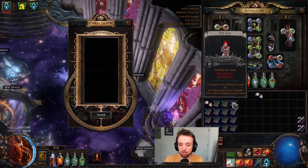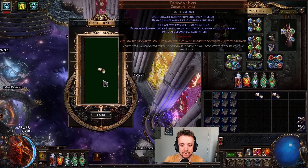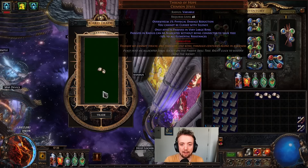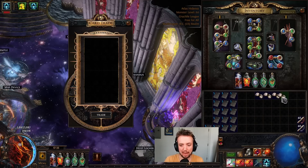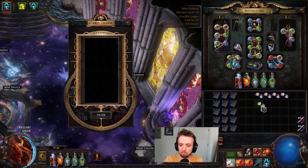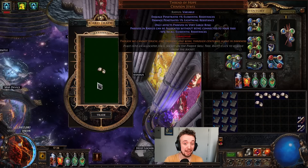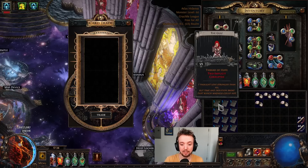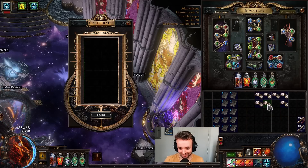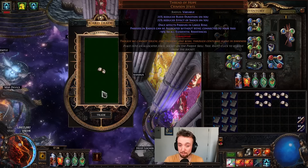I'm going to organize like this — small, large, and then we'll go from there. Medium with reservation and a decent roll could be worth something. We have very large with a bad roll, probably not worth much. We've got small with AOE and non-damaging ailments, okay roll, better than average. A perfect roll on very large with double pen for lightning — that might not be bad. Medium with crit, min roll. Large also with a pretty bad roll — this will still be worth like a divine maybe.